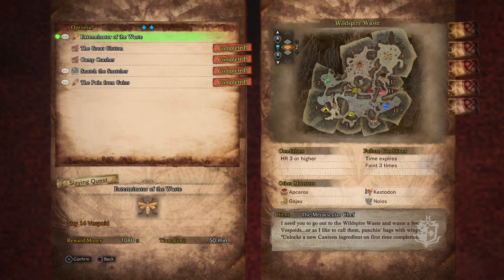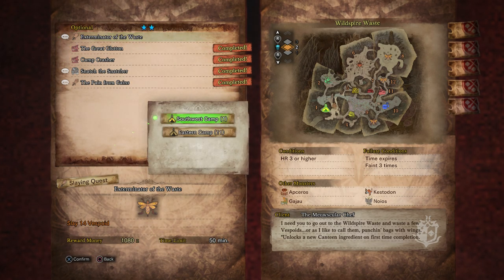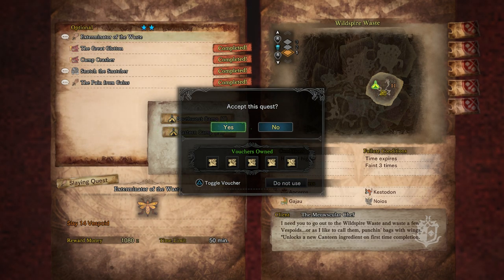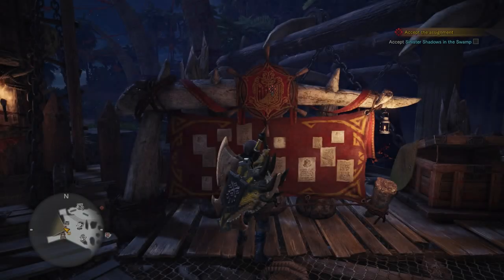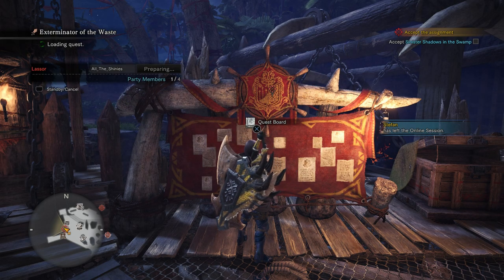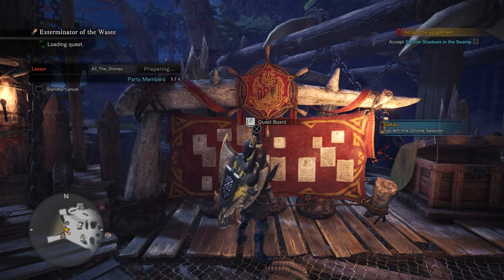Completing this quest unlocks a new canteen ingredient on first-time completion. We will begin from the East Camp, and no vouchers. You could get four people for this, but I'm just going to go by myself.